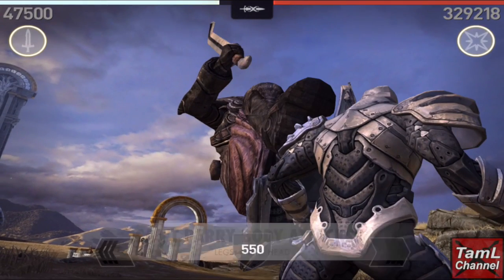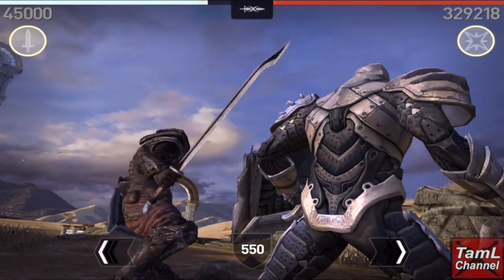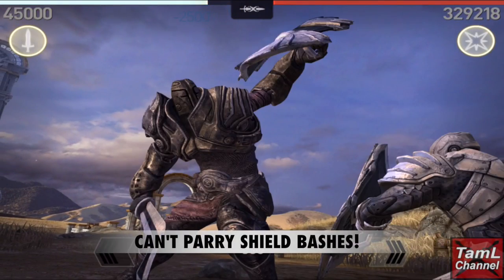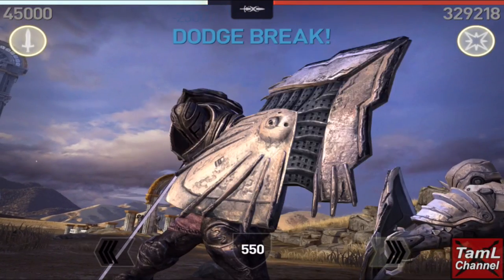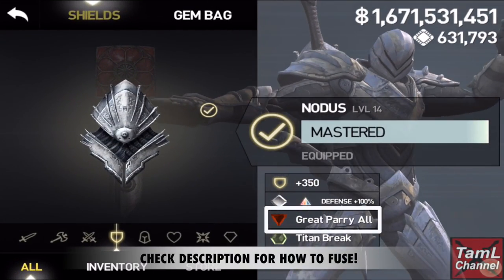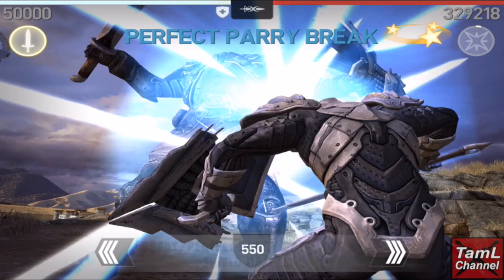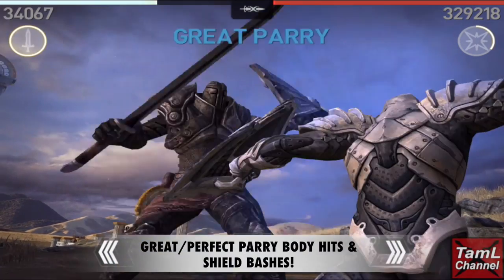You can't parry body attacks, which are attacks from their legs, head, or arms, and you also can't parry shield bashes. However, the exception is if you equip a great parry gem — check the description for how to fuse one. Once equipped, you can great or perfect parry body hits and shield bashes.